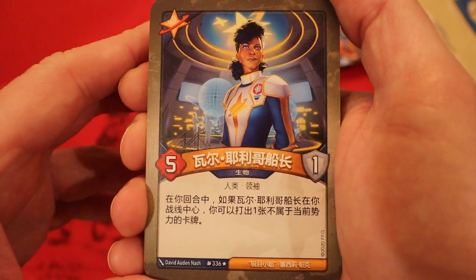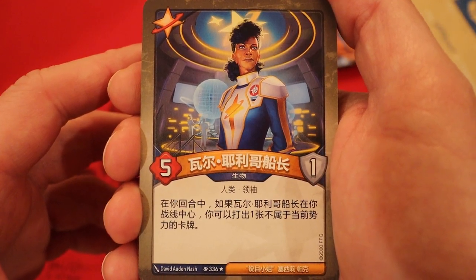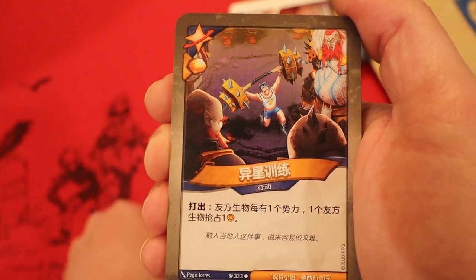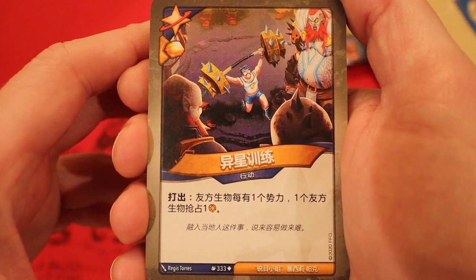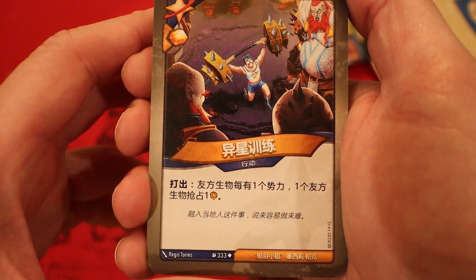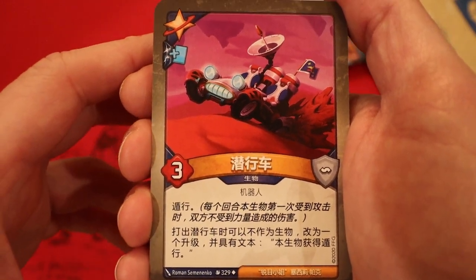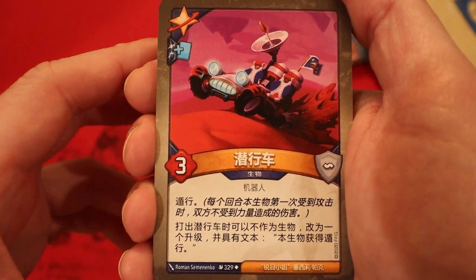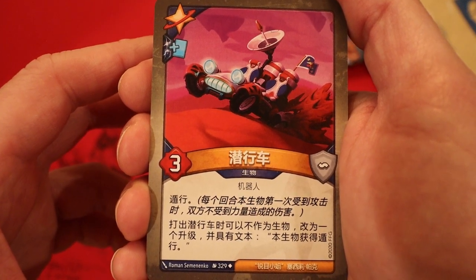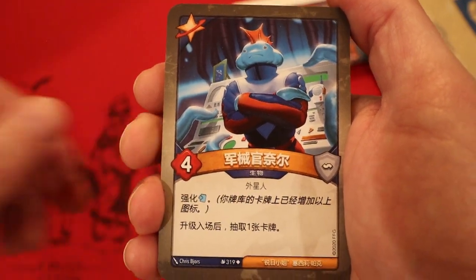Captain Val Jericho - five power, one armor. During your turn, if she is in the center of your battle line, you may play one card that is not of the active house. This is looking strong already! Xeno Training - Aember: whenever you play it, for each house represented among friendly creatures, a friendly creature captures an Aember. Brand new card Stealth Stir - three power, elusive, with an enhanced card draw. It may be played as an upgrade instead of a creature, giving that creature elusive. That's fun.